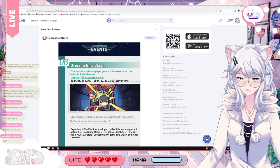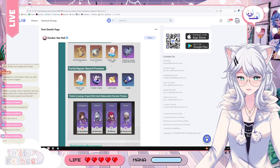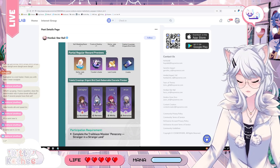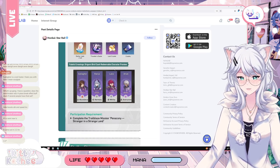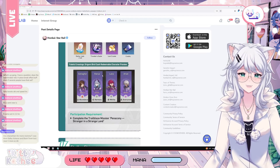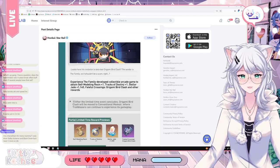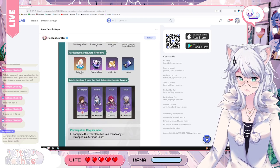Next we have Origami Bird Clash — complete the arcade multiplayer game to obtain rewards such as a specific 4-star character. You will get a bunch of Stellar Jade and a choice of a 4-star. Arlan — I would not recommend anyone to build him. Luka has a decent amount of toughness break and is a pretty good bleed DoT DPS; you can run him with Kafka against physically weak enemies. Hanya is a very SP-positive support — she's pretty okay and very underused. Gallagher is very good, especially considering Firefly is coming out — this is potentially a free character for you, so keep your eyes on that.